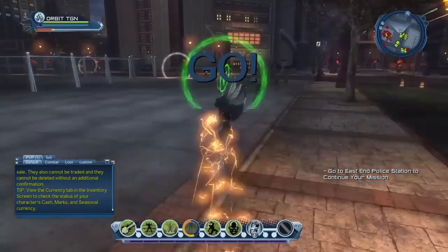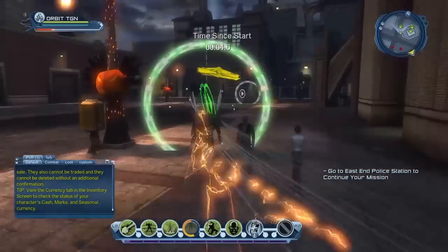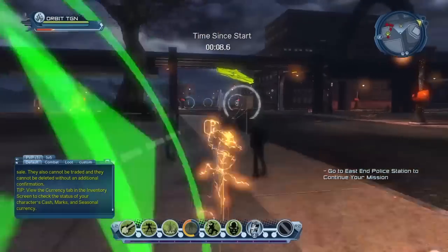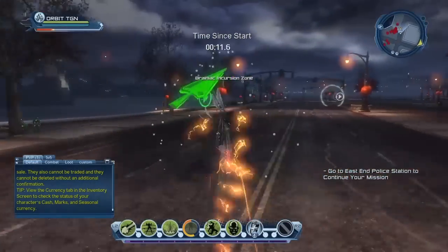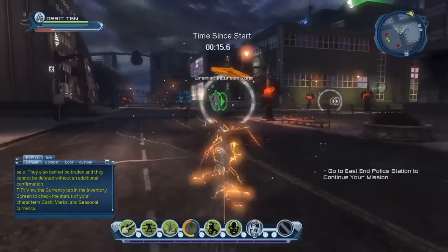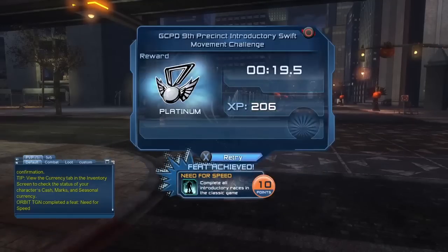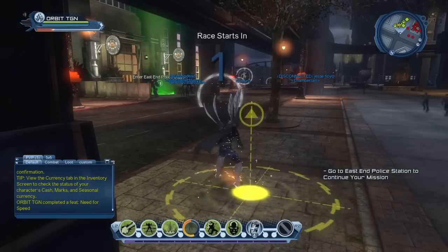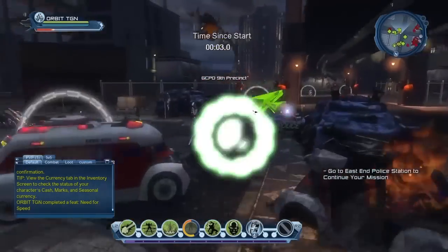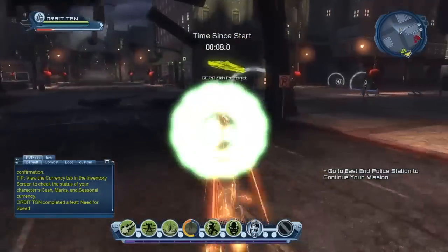Tip number 1 is to go ahead and do all of the races that are dotted across Metropolis and Gotham. A mistake which a lot of players make is they get to level 30 and realise there's some skill points to get from doing the races and then they go back and do them. But the problem is when you get to level 30, XP is actually completely useless, so you're wasting that XP. It's very beneficial to do the races as you level up and gain that little XP boost, and of course getting the skill points at the same time.